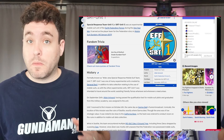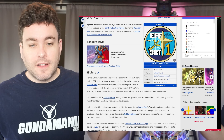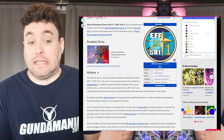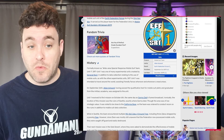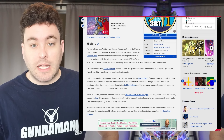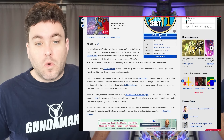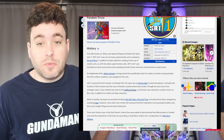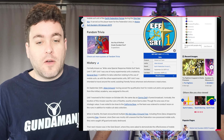This takes place right before Requiem for Vengeance starts, covering all the fronts — pretty much the Federation reclaiming territory on Earth, with Zeon forces still trying to hold the line. Formerly known as Wide Area Special Response Mobile Suit Team Unit 1, SRT Unit 1 was one of the many experimental units created by General Revil. In addition to data collection relating to the use of mobile suits, SRT Unit 1 was intended to travel around the world assisting friendly forces wherever and whenever a need arose. That sounds pretty badass — a special unit team during the end of the One Year War flying around the globe helping out wherever.